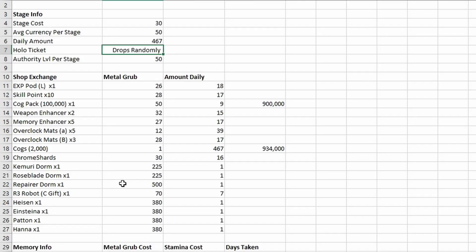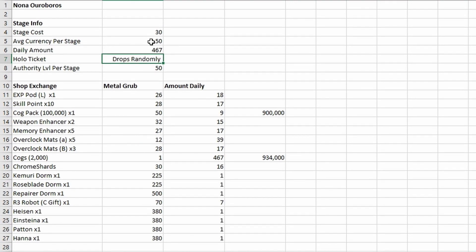On the Excel I have everything laid out the same way I did for Internal Engine. The stage cost is going to be 30 stamina, and the average currency I was able to get is 50. I updated the daily amount — usually I did 160, but a lot of you made a good point that you get 60 from your dorm and 60 a day from missions, so the grand total is 280 stamina per day. Divided by the stage cost and multiplied by the currency per run, every single day you're going to get 467 currency.